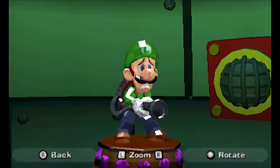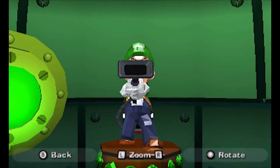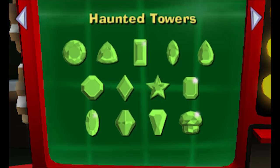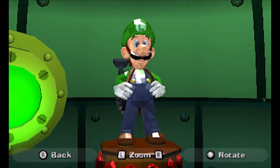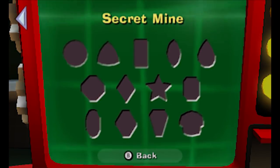Scared Luigi — that's the Gloomy Manor one. Then here's one for Haunted Towers, Luigi looking more confident with a slightly upgraded Poltergust. And here is the Old Clockworks — a happy Luigi standing tall and confident. As for Secret Mine, I don't have one yet because I haven't been there.